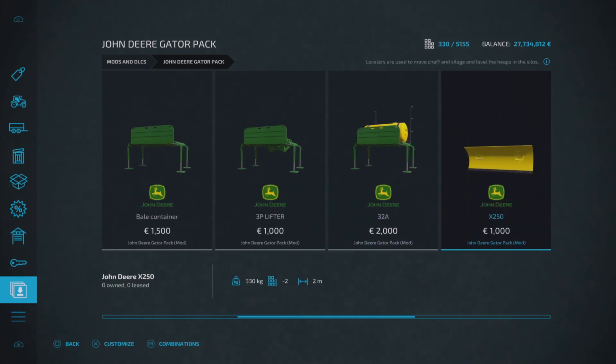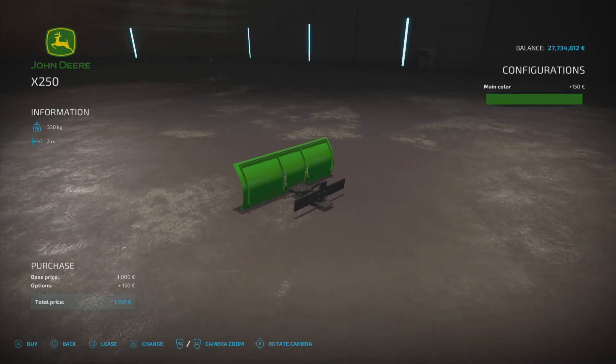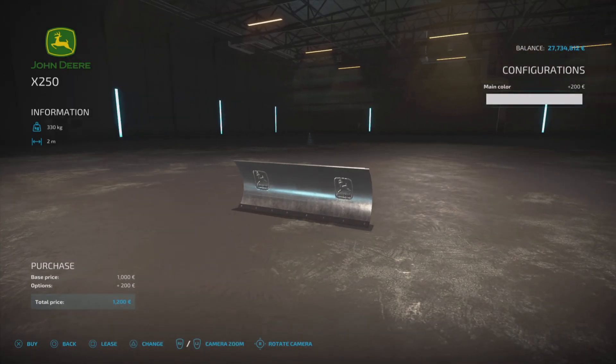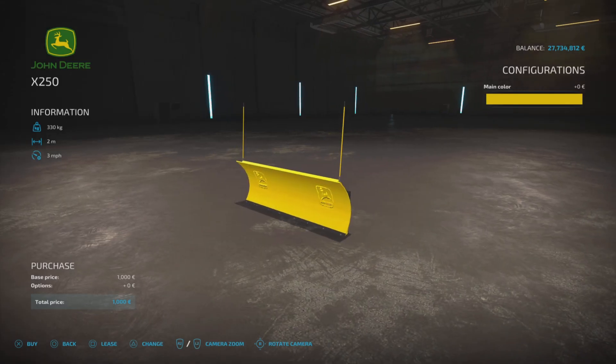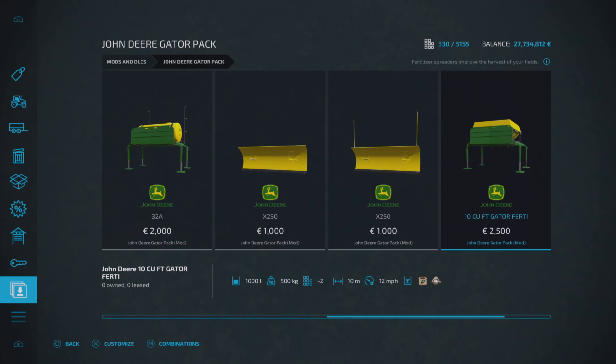Then we have the leveler — the X250 — it's 1000 to buy, two slots on console, two meters wide. We can change more of the colors: green, yellow, green forest, black, and stainless steel, so a couple more options there. Then we've got what looks similar but is actually the plow, because it's got a working speed of three miles per hour. Also called the X250, also 1000, two slots, two meters wide, with those same color options.